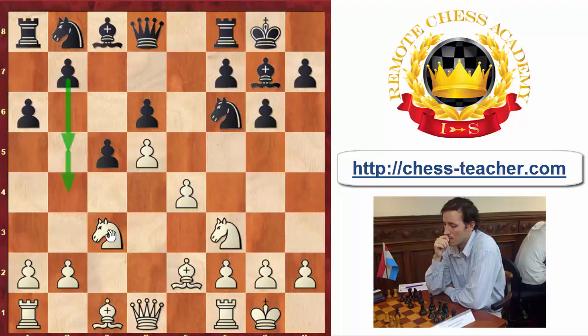After the knight goes away and just taking on e4, a4 is a typical prophylactic move. This is also important: sometimes prophylactic moves also have another purpose. White, instead of just not allowing black to gain space on the queenside, might also want to gain space himself — maybe a5 might come, targeting the pawn on b7 as well. So this move a4 is a very prophylactic move in the opening.